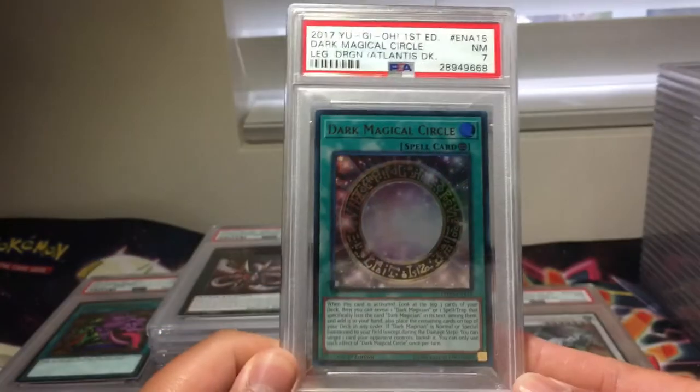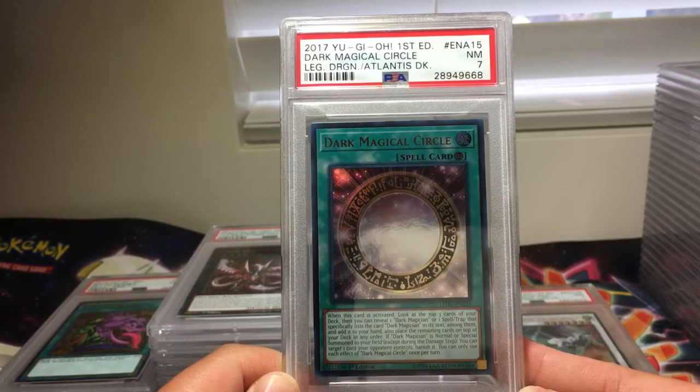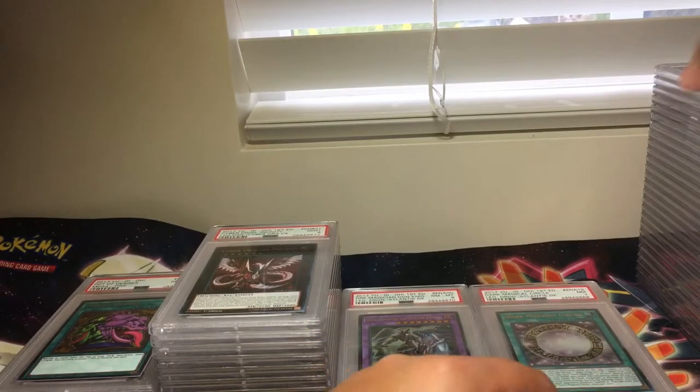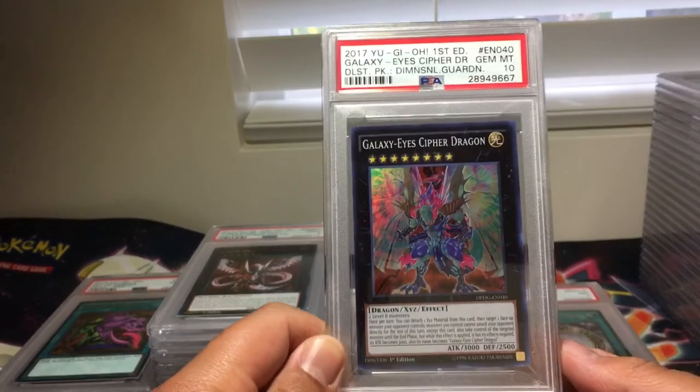Definitely gonna have to look carefully at the Yu-Gi-Oh! cards before sending them out next time. Dark Magical Circle, PSA 7. But we did get a fair amount of 10s so far. Galaxy Eyes Cypher Dragon, PSA 10.